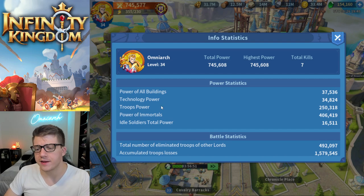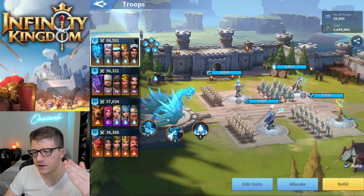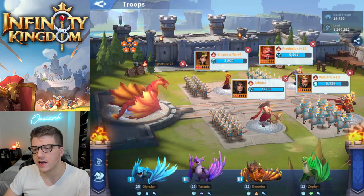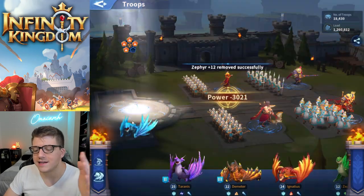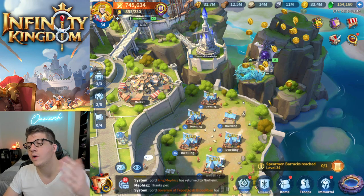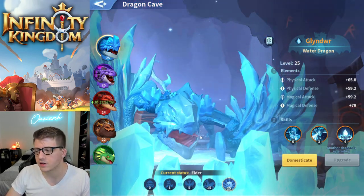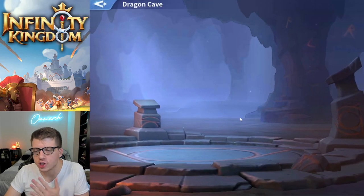Dragons also contribute a nice chunk of power. If we take a look at troops, removing my water dragon drops the power from 98,000 down to 86,000 — about 12,000 power just from my water dragon alone. My fire dragon is about 8,000 power and my wind dragon, my weakest, is about 3,000 power. Upgrading your dragon is a nice way to increase power, though it does get expensive — you need crystals for the dragons — so it becomes pretty difficult compared to training troops.